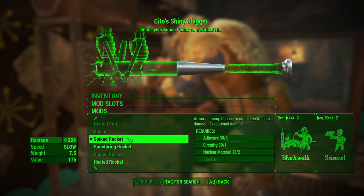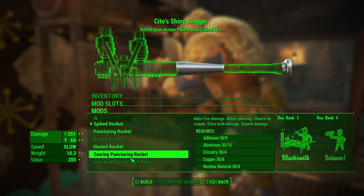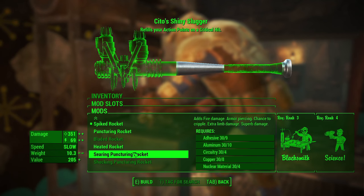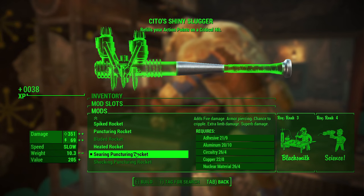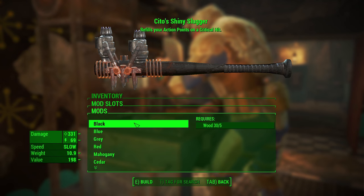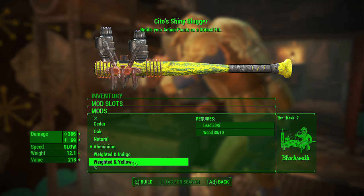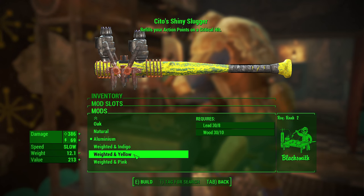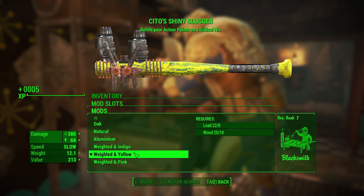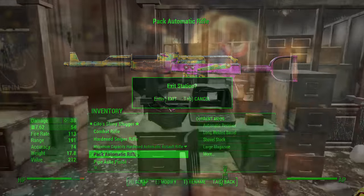Once you go further down the tree and have things like Blacksmith and Science, you can put a different modified version of the rocket — like the Searing Puncturing Rocket or the Shocking Puncturing Rocket. I went ahead and put the Searing on there, and you get some additional energy damage on top of the existing damage, which puts you above 400 — very, very strong. In the second mod slot you can change what the bat is made out of: you've got some wood options, some aluminum options, and also some weighted options. I went with the weighted option, which further increased my damage to almost 500 if you count both the energy and the normal damage together.